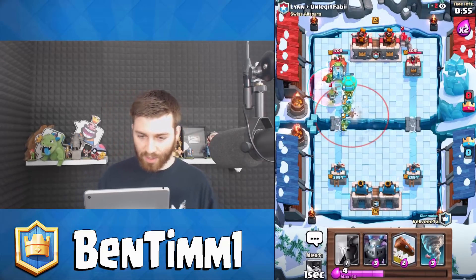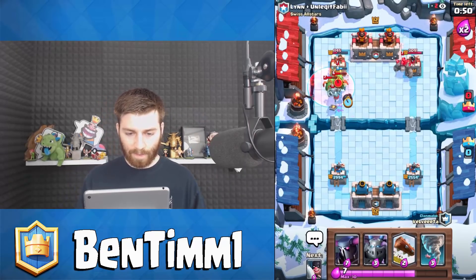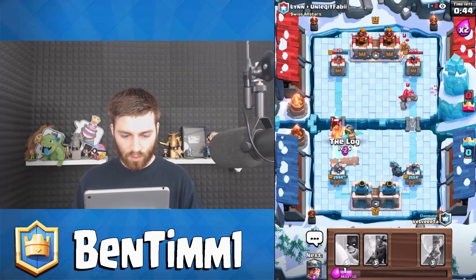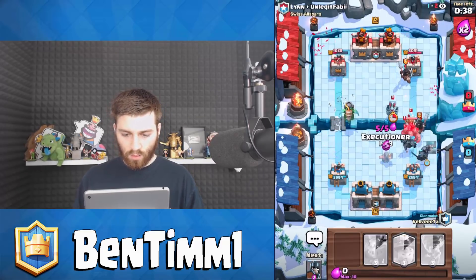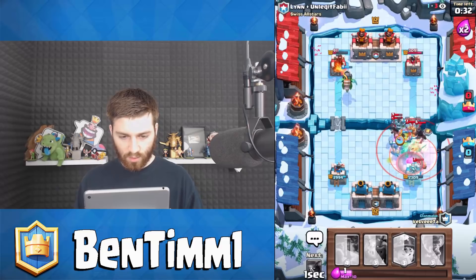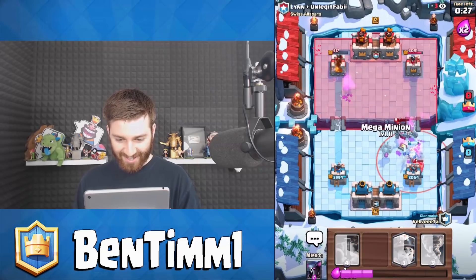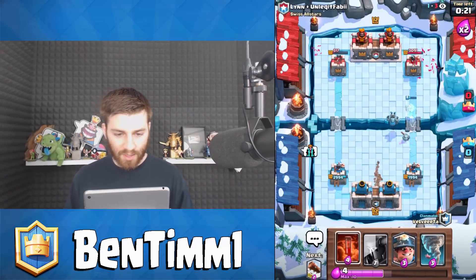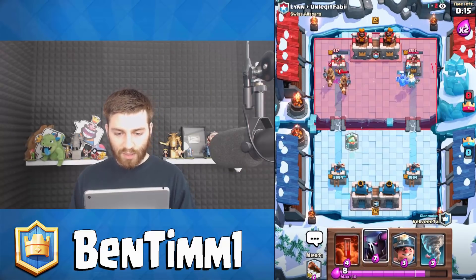Sitting at 10 elixir though — I gotta drop it. I don't want to have to drop my poison. Get some nice death damage in there though. These double princes, dude, are nasty. We're going to get that tower — or not, they zapped it at the right moment. Well, we're shutting them down. Our double princes — or not ours, their double princes — pretty, pretty solid.